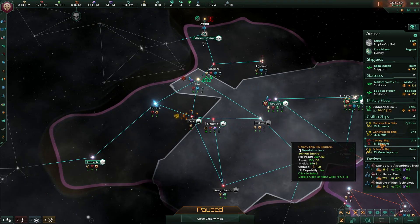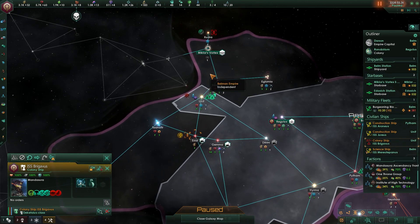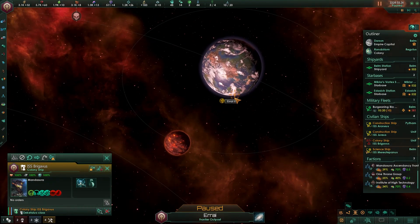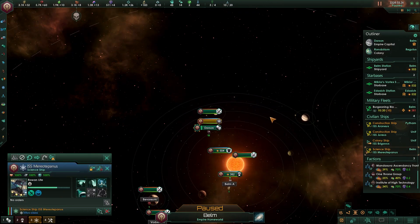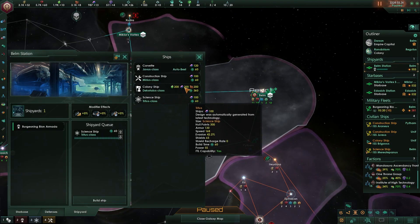We had built a colony ship that was going to go ahead and take over the relic world, but now there's a giant dragon monster protecting that planet. So instead we're going to go here. First we're going to enter orbit, and then we do need our science ships to do stuff. In fact, we need a new science ship.